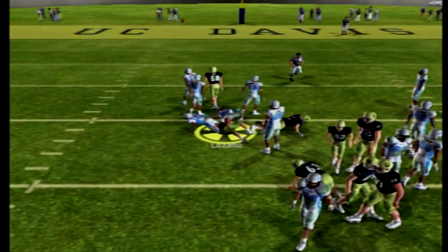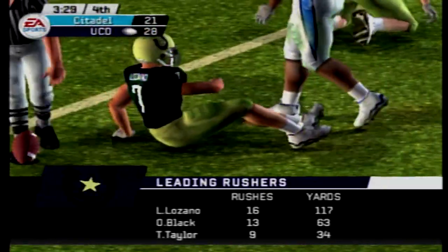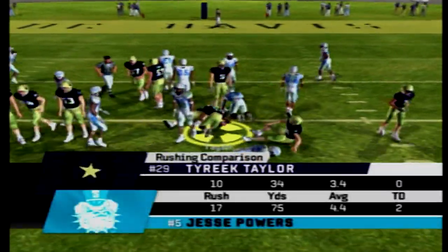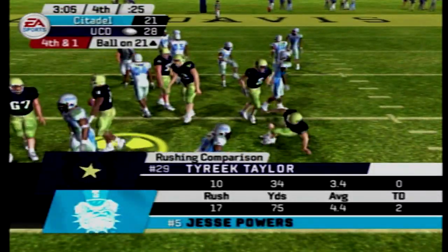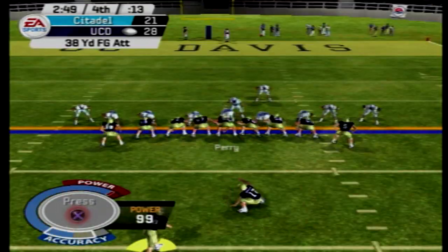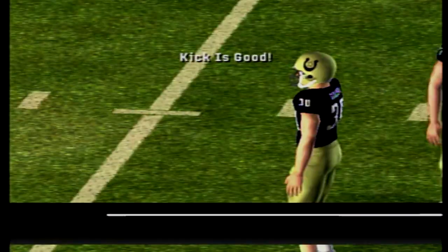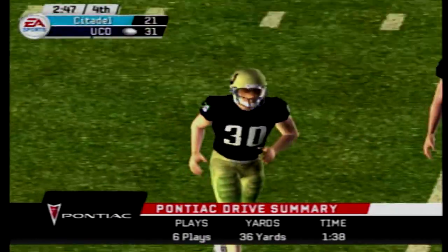Powers through the defensive tackle — he's now over the 100-yard mark for the day, 117 yards. Tyreek Taylor is stuffed on third and short — it's a fourth and one. The crowd wants us to go for it, but we're going to kick the field goal. It is up and good, and the Aggies take the 10-point lead late in the fourth quarter with less than three minutes to go.